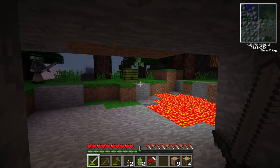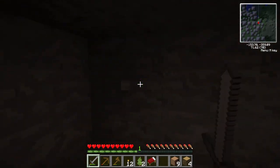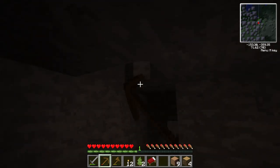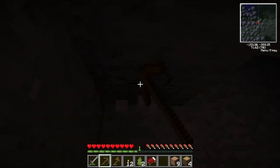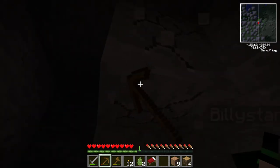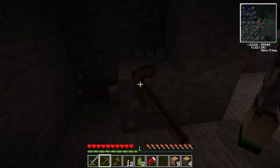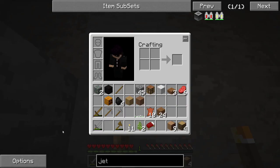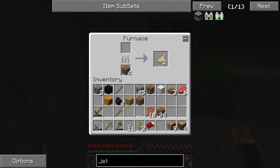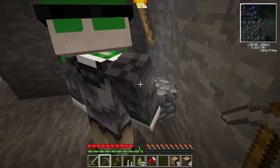There's a creeper coming towards us — let me see if I can knock it into the lava without doing too much damage. Maybe not. There you go — well done. Is there sulfur on this mod? Yeah, sulfur — I was getting mixed up with sulfate.